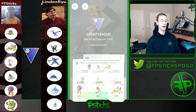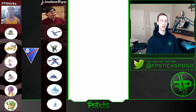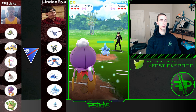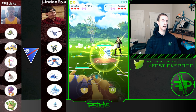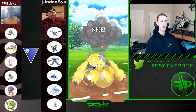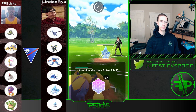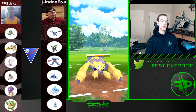I'm going to do this lineup again — Vigoroth makes for a very solid safe swap and typically it would bait out Toxicroak. We see Sandslash again, which is not great. I'm going to use Galvantula actually as a safe swap because technically Vigoroth is my hard counter here. The fact that he's staying in makes me think there's no Whiscash in the back. Obviously the Ice Punch is going to hurt — could have possibly shielded that.